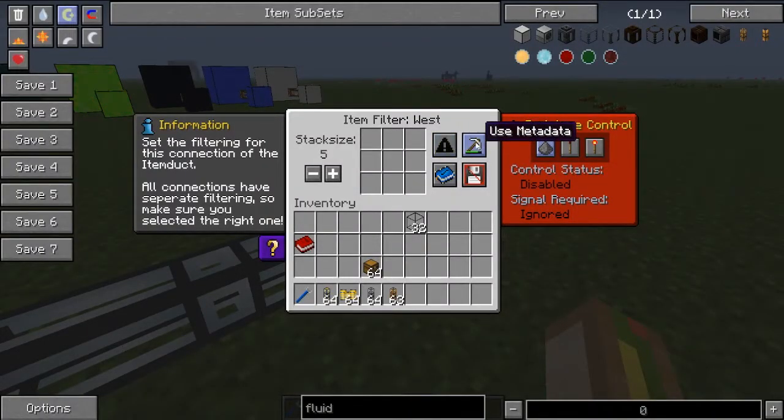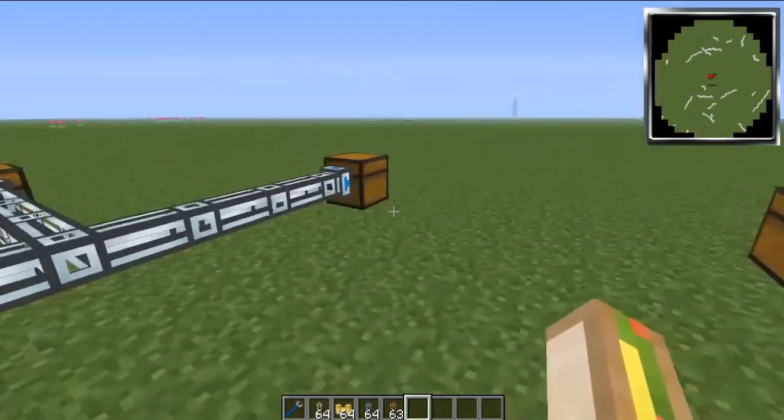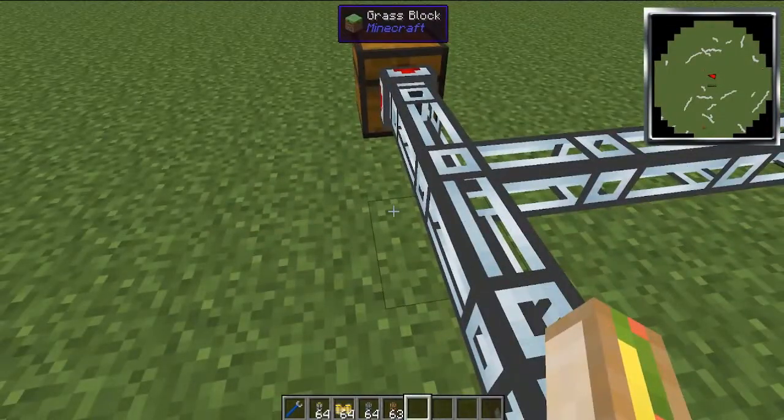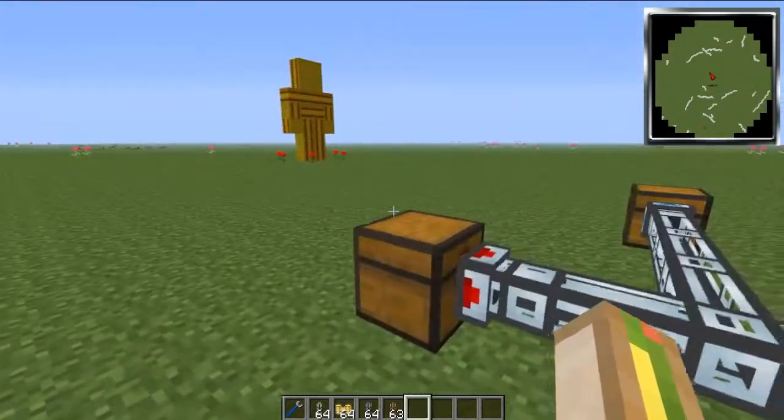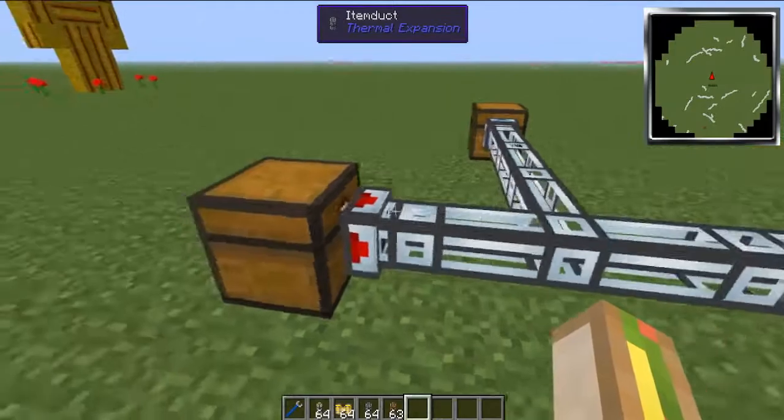With item ducts you also have your whitelist, ore dictionary, and metadata options. Honestly the most important thing is just the whitelist/blacklist toggle — make sure you know that when it shows blacklist it's blacklisted and when it shows whitelist it's whitelisted. These smart item ducts have AI-like intelligence built in, so watch what happens when we send items through.